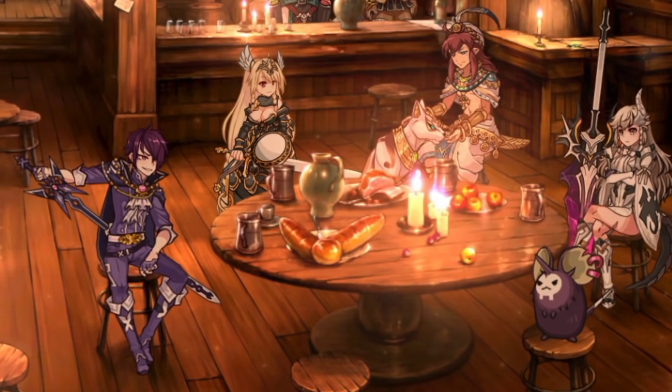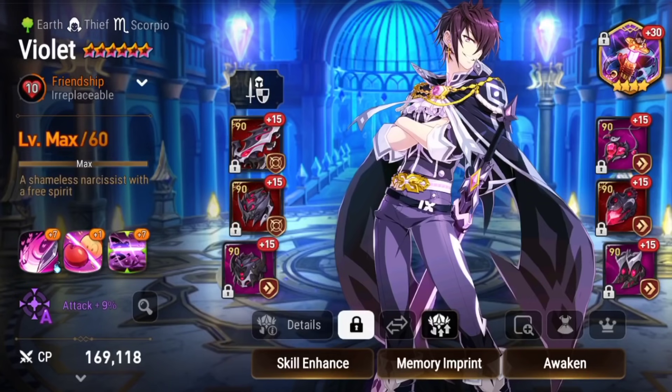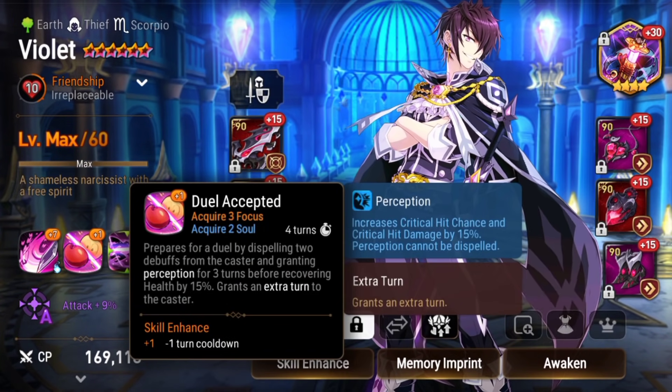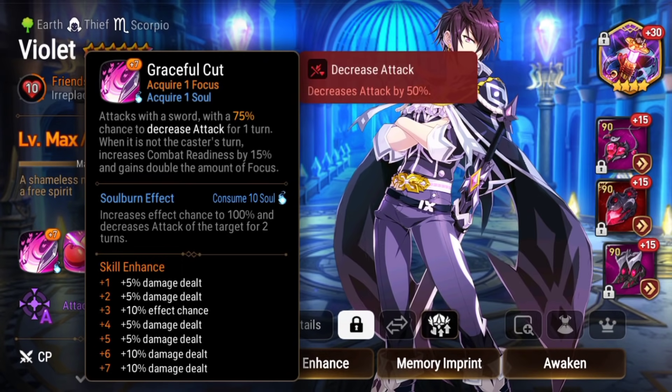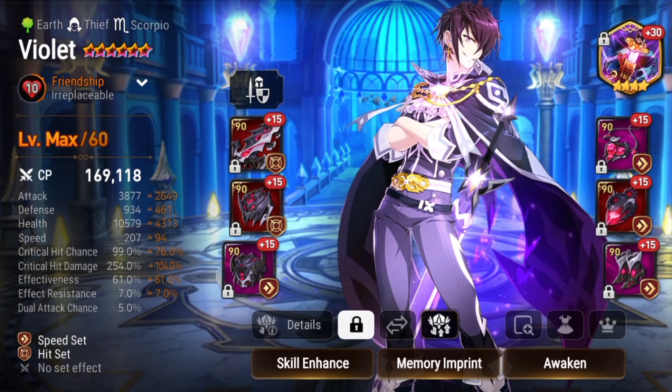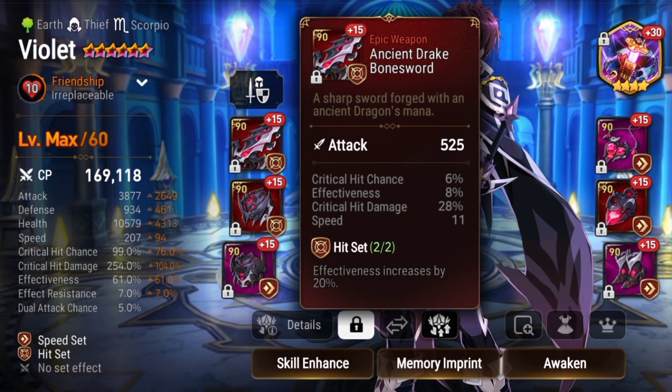Well, it's finally time for the showcase of Violet post-buff. Is he way too good? I'll answer that question in a minute. He has 15 skill-ups, and he's so annoying with all that evasion.